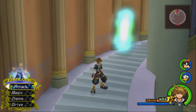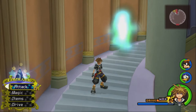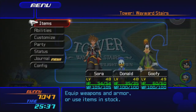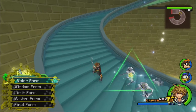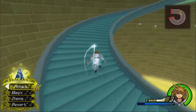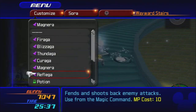One nice thing about Final Form that I did not mention last time: not only is it the one drive form that you cannot enter anti-form in when you use it, but it also reduces the chances of you entering anti-form on future drive forms. So if you're at a point where you seem to just always be entering anti-form, use Final Form a few times. And as you can see, we have the Nobodies now spawning in here.